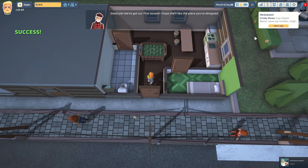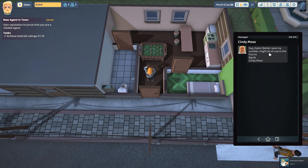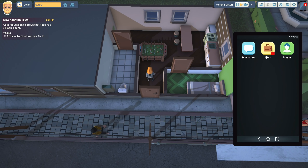Cindy Moss - "sup Dylan, better save my number, might be of use in the future. Regards, Cindy Moss." Elite contracts! Elite contracts are unique jobs that will take you around the more grandiose properties of Wondersville. They feature an array of unique items you won't find anywhere else - unless you play it dirty and snatch a few for yourself by adding them to your player storage. You have a limited time to accept these offers so you have to act quick.